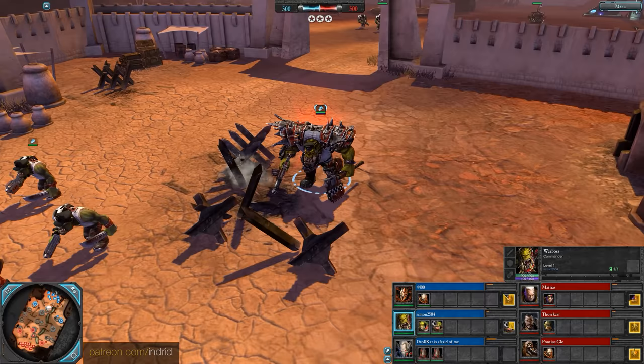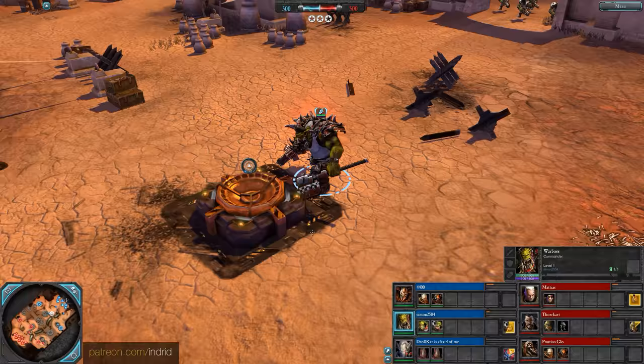Alongside Simon2504 is a Warboss — melee hero that can walk through objects, very good offence, disruption and support from the front lines. This is the Blood Axes Elite Scheme with the Fancy Caps.